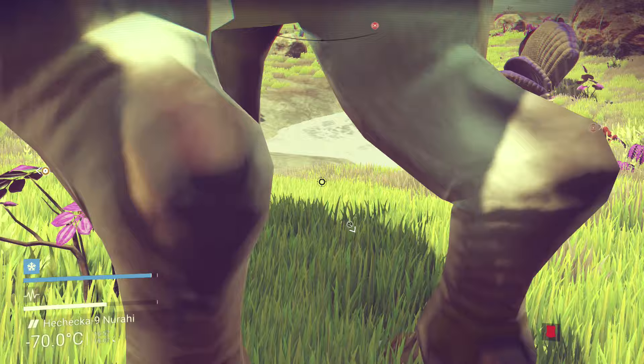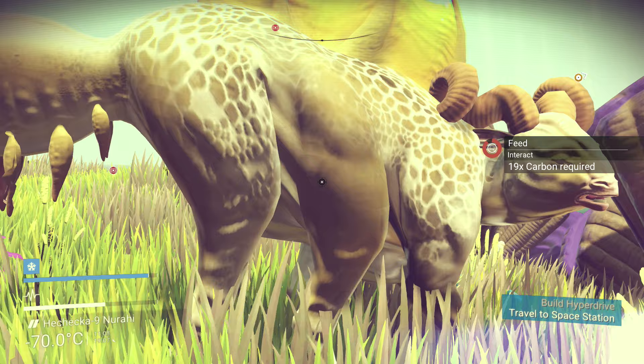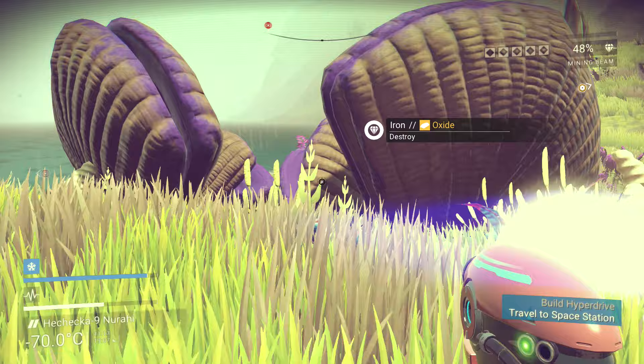If you go up to one of them and you've got the right type of food, you can actually feed them. You go up to them and hold the square button. You can see there I'm trying to feed it — it's telling me I need 19 carbon. So let's get some carbon.